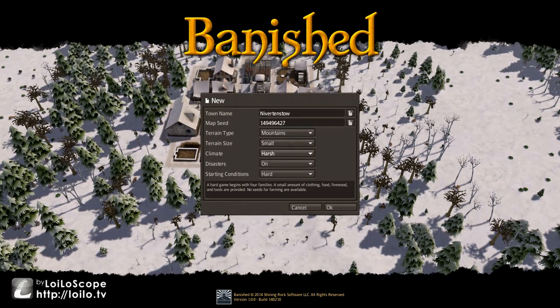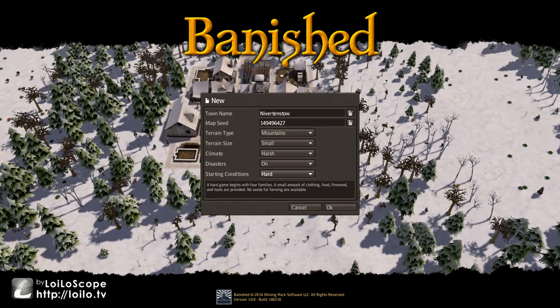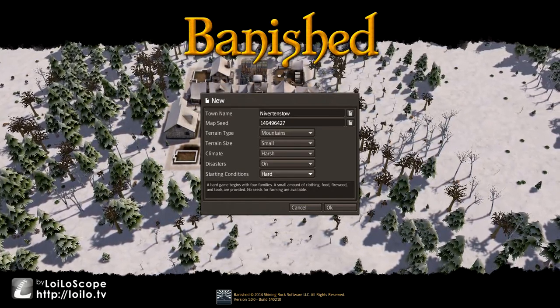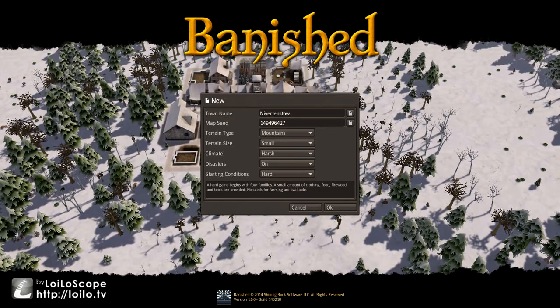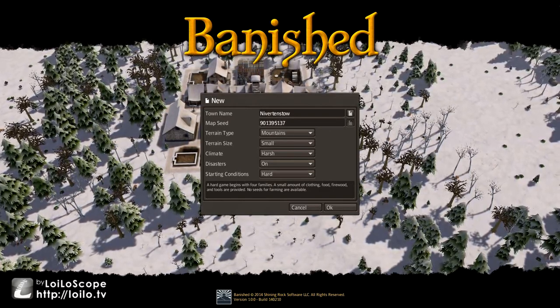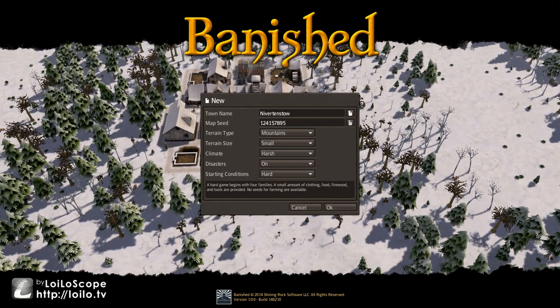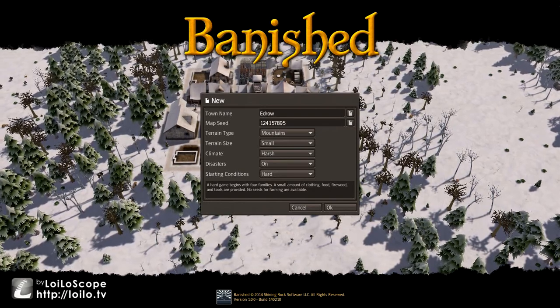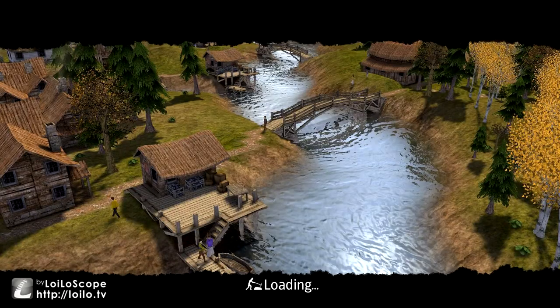We have mountains, small, harsh settings. I have disasters on with a hard starting condition — I think it's a little harder. I prefer to work for what you get instead of just being handed stuff. To show you this isn't a pre-selected map, I'm just going to keep clicking this for a little bit. We got a generated map and we'll call it EDRO. We'll go ahead and get this started.